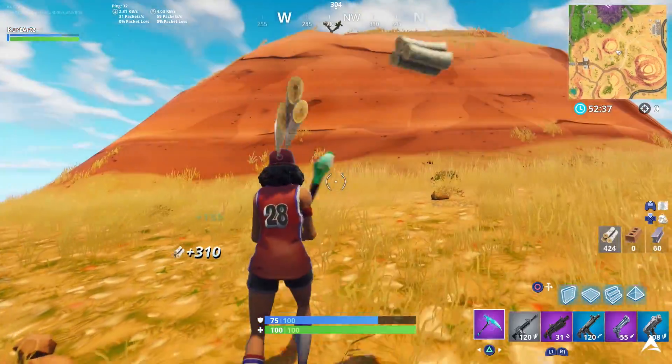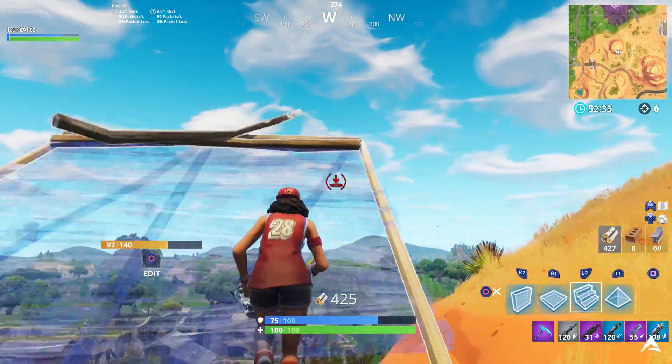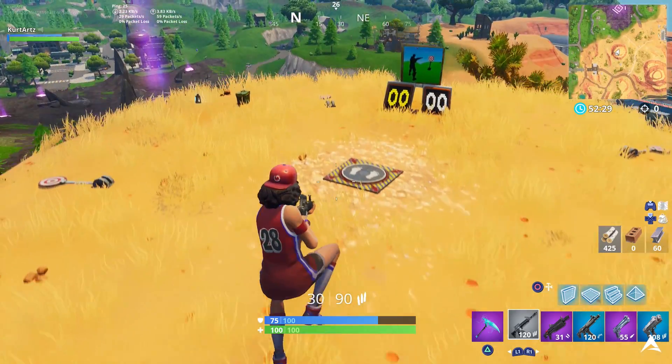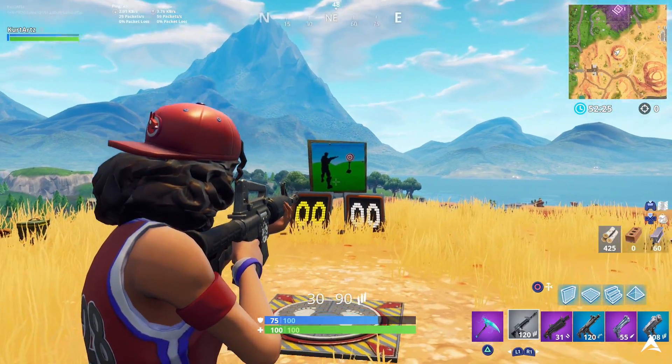For your first location, we're going to be going between Retail Row and Paradise Palms. You can find this one just under the Rune area over there. There's going to be a mountain top in the Paradise Palms desert area. As you guys can see in the gameplay here, this is the mountain top that you want to go to.